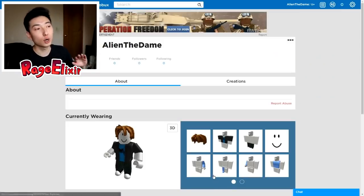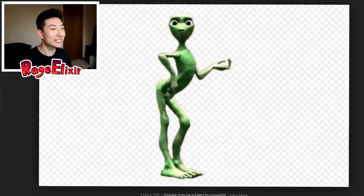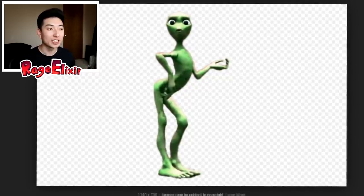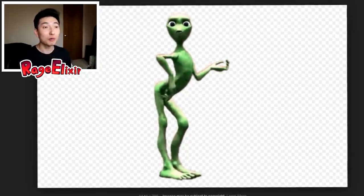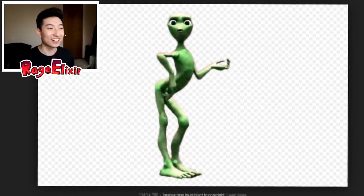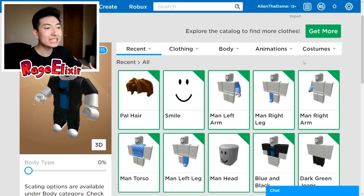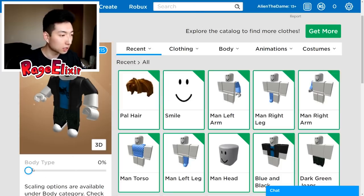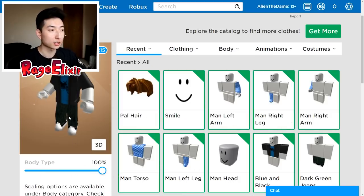We gotta make this character look as similar as the actual alien himself. I'm pulling up a picture of Dame Tu Cosita — he looks like a very skinny and bony green alien. A lot of people thought he was a frog. I know there is a body type called Anthro that makes it look very skinny and human-like, just like Dame Tu Cosita. Let me change the body type to 100% — it makes it a little taller. What about skin tone?